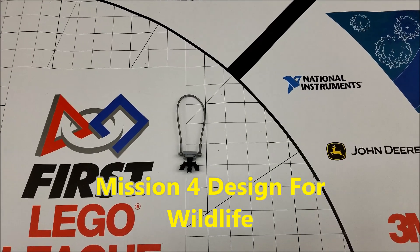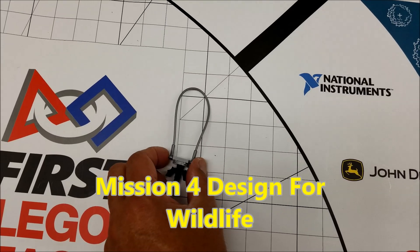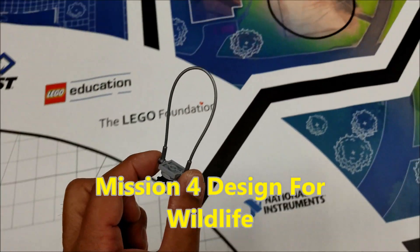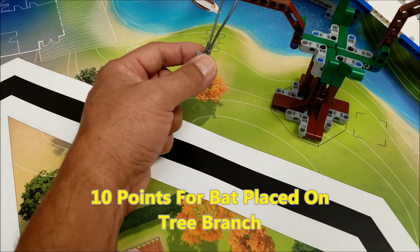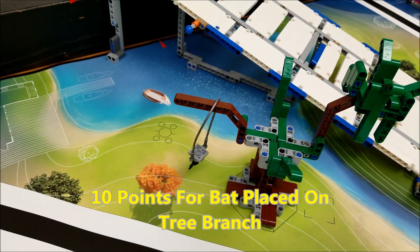This is mission four, the design for wildlife mission. This bat starts in base. If your robot can place it on this branch right here, that's going to be worth 10 points.